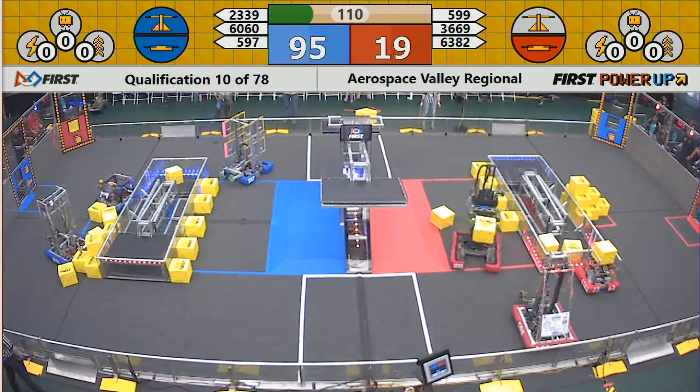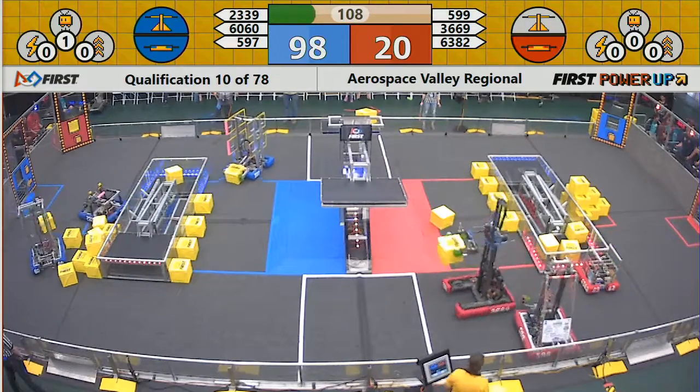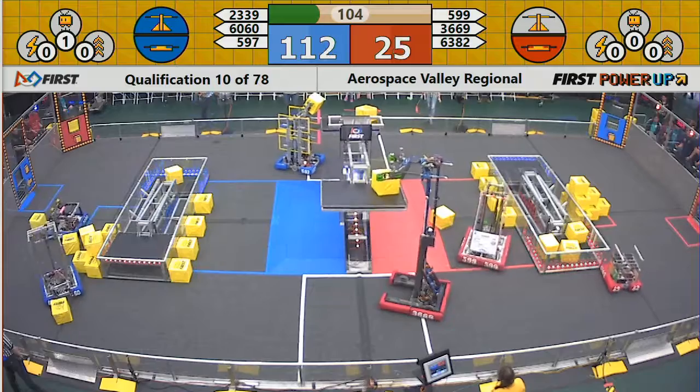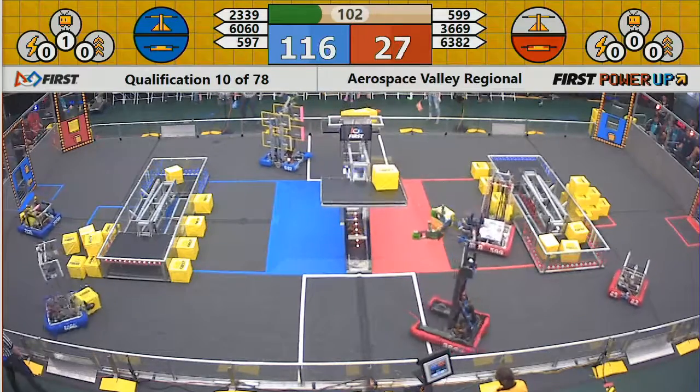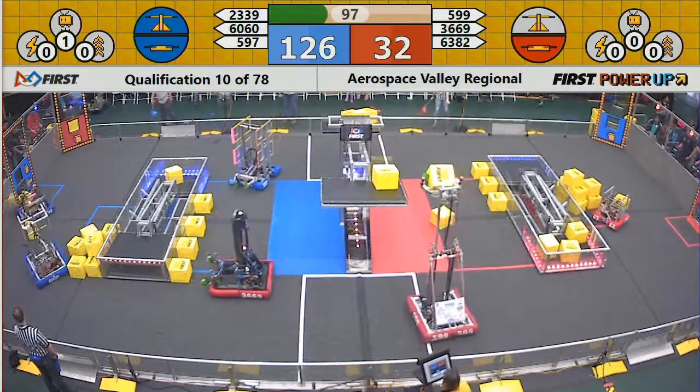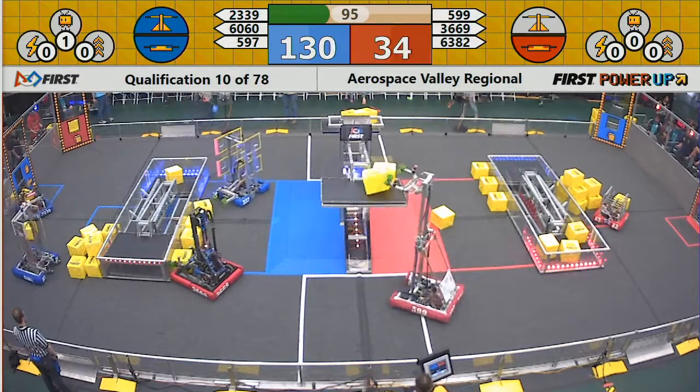There are also seven cubes behind the human player stations that can be fed onto the field through what's called a portal. There are red ones and blue ones — the red ones are actually on the Blue Alliance side and the blue ones are on the Red Alliance side. Robots have to cross the length of the field to collect additional cubes from the portals.